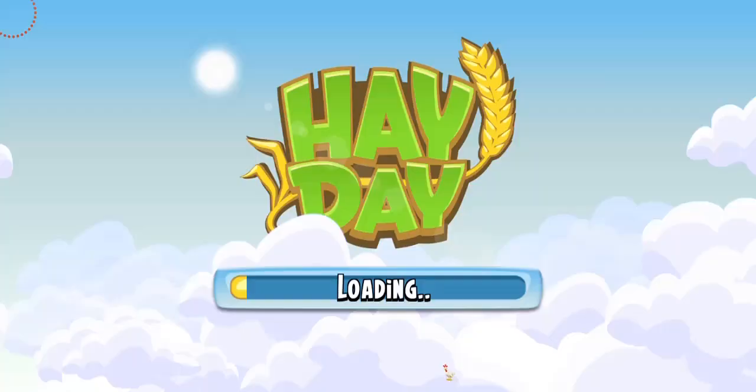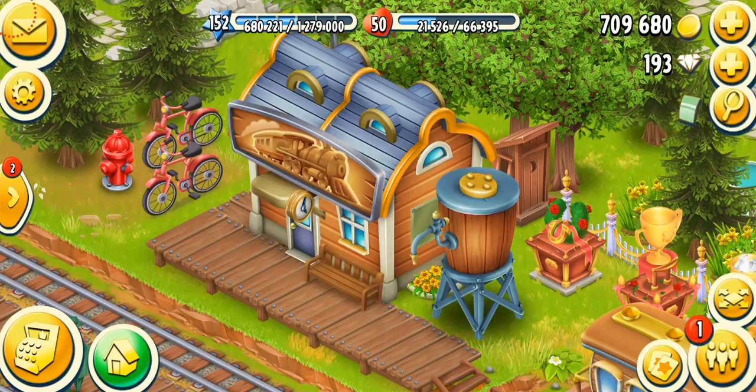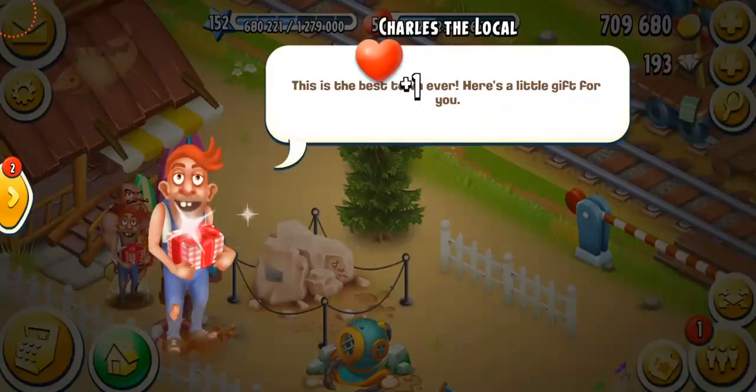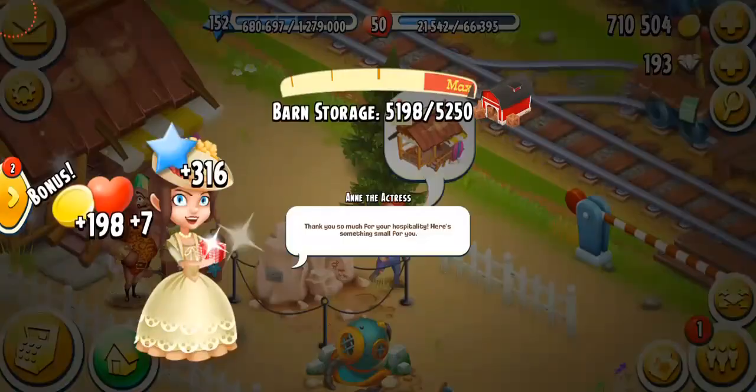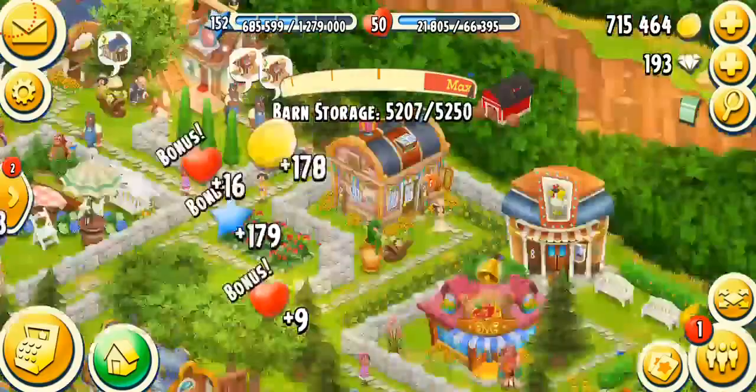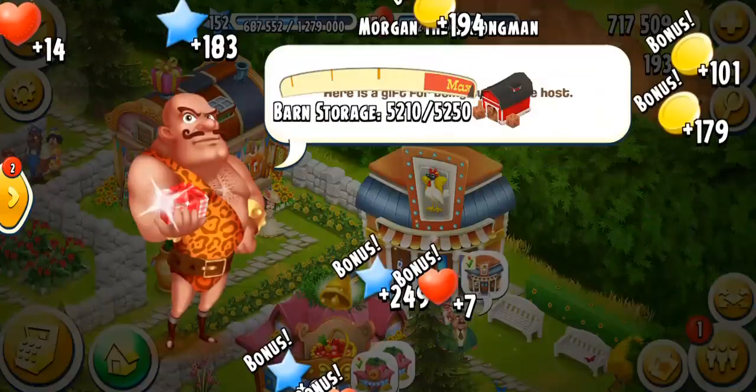My favorite way to get expansion tools really quickly in the game is by playing the town. That's what I recommend — play the town, play daily. No matter if you're a low-level player, in the town you will get expansion materials. I'm getting a saw, axes, wood panels, and a lot of pickaxes, saws, and axes. I play my town four times a day and I can get a lot of expansion tools from here.